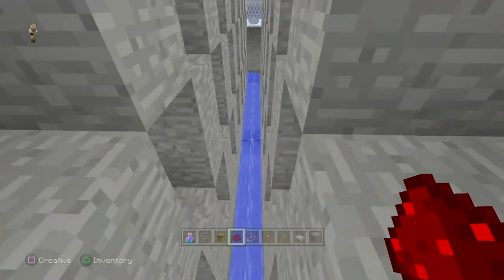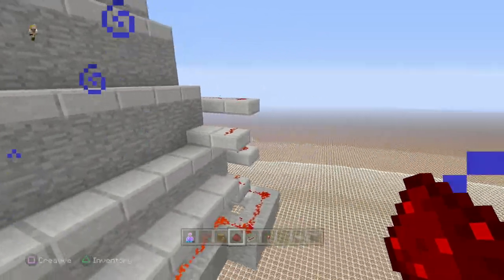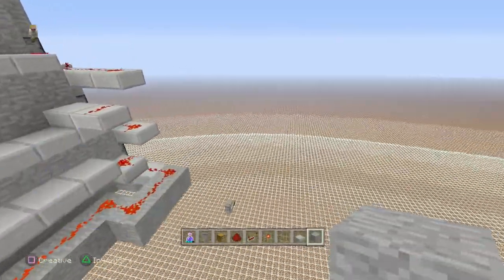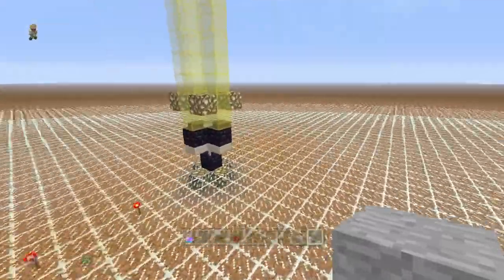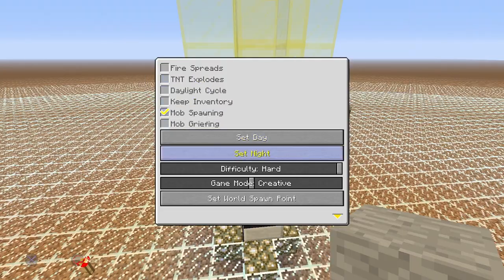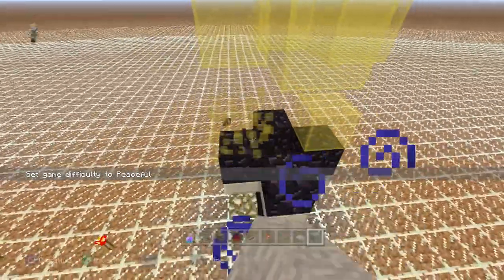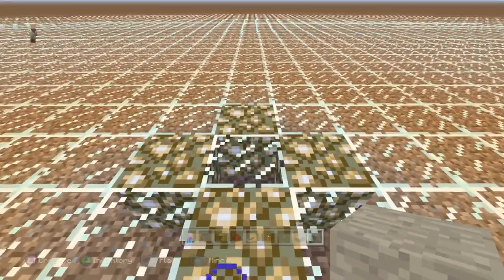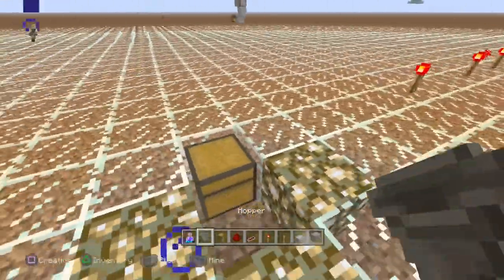Get at least 32 blocks away or mobs won't spawn in the outer tunnels. Back up and watch it flow — there they go, mobs spawning and dropping. Tons of zombies, zombie villagers — the mob grinder works. Mission accomplished. Now I'll show you how to add the AFK mode. This grinder will fill a single chest in under 10 minutes AFK.